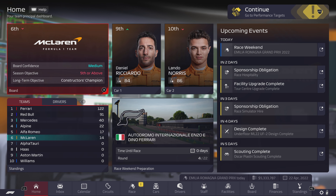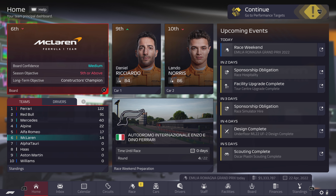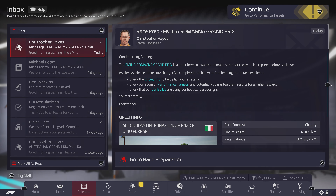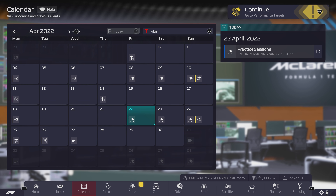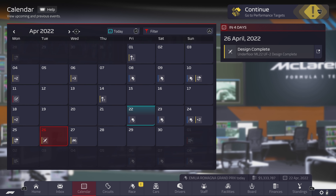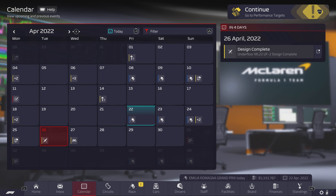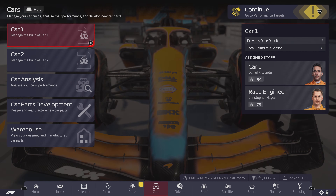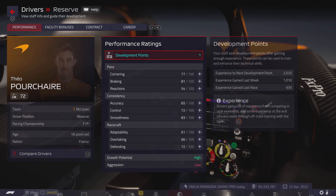Welcome back to King Family for another F1 Manager 2022 video. We're back with Team McLaren for our Road to Glory. Currently our next race is Imola coming up, and we'll have to wait until after Imola to get our brand new floor — the first upgrade to our car from the start of the season.